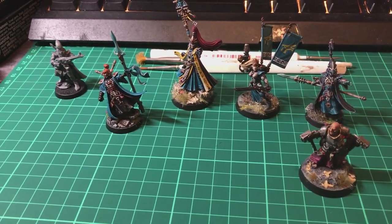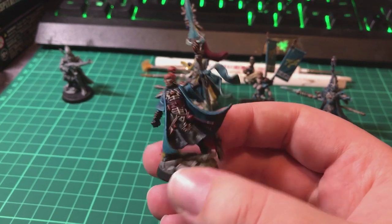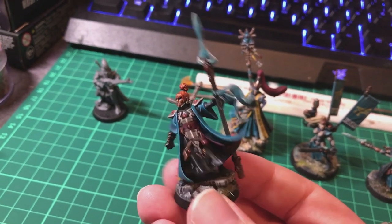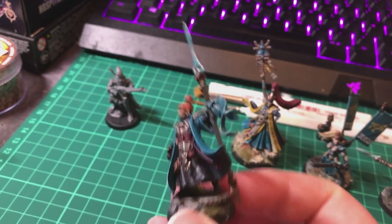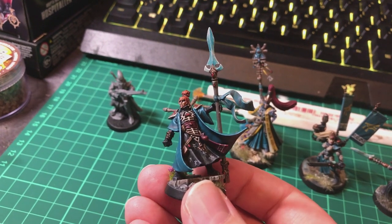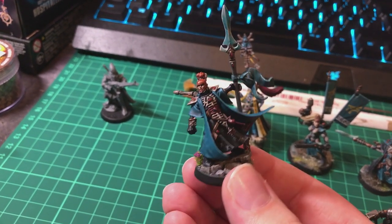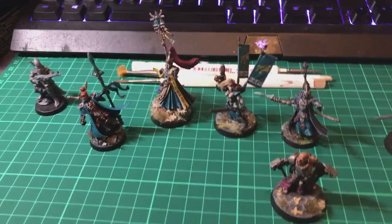This is Farseer Ellian, who you'll remember from the Battle of Last Refuge series - the two-part mini-series with Red Tooth. I have upgraded her: she used to have a witch blade, but now she's got a singing spear which I took straight off one of the objective markers I never used. It works really well with the ribbon flowing in the breeze that matches her coat too. I quite like singing spears - a useful bit of kit.